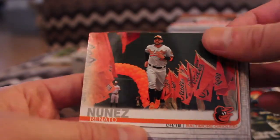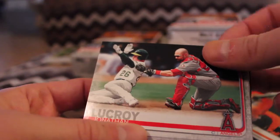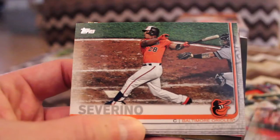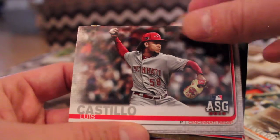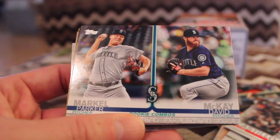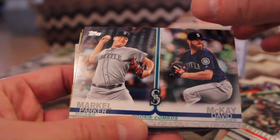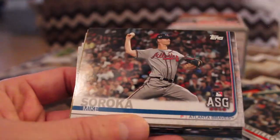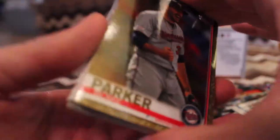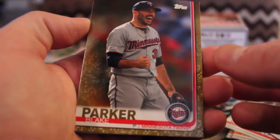Renato Nunez. Jonathan LeCroy. Matt Albers. Pedro Severino. Luis Castillo, all-star. Rookie combos — David McKay and Parker Markle. Parker Markle, what a name that is. Mike Soroka, all-star. Here we have our first parallel — this will be numbered to 2019.